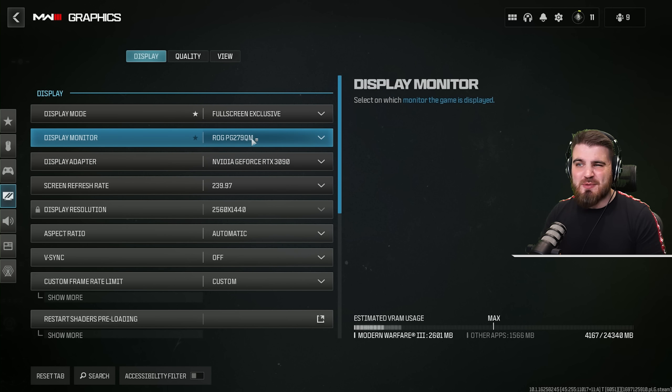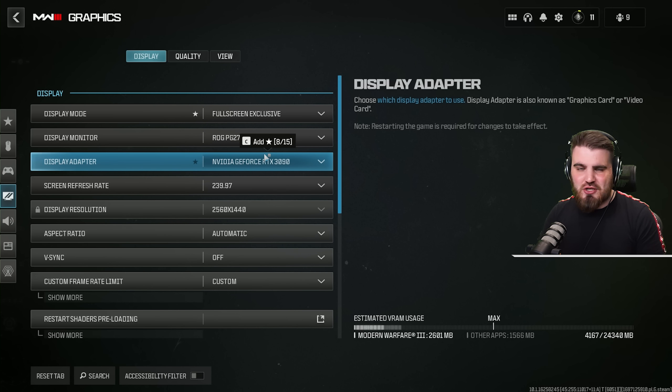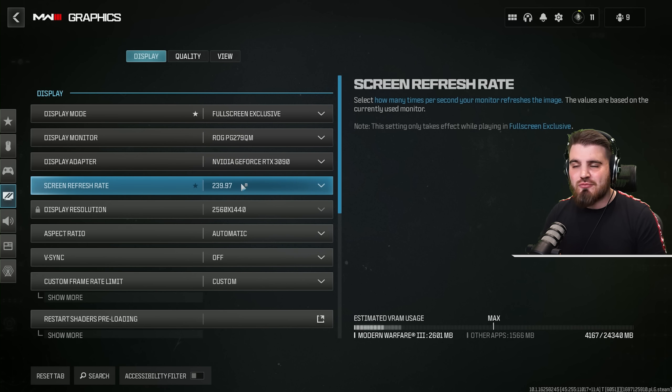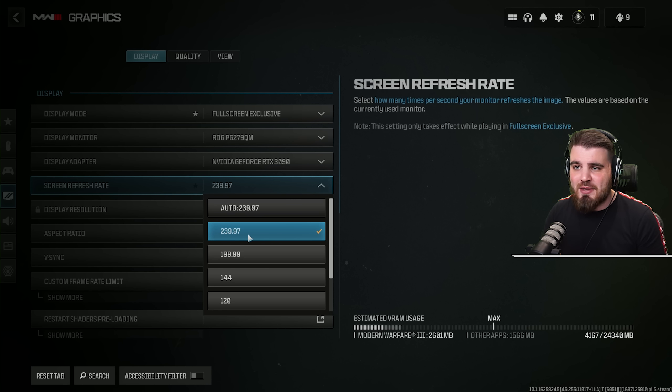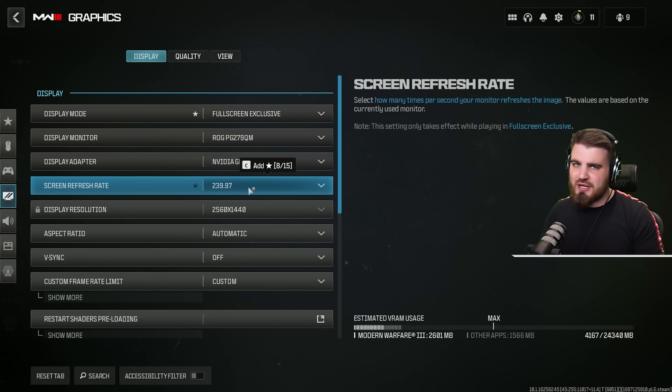Display monitor and adapter just needs to be set to the correct monitor and GPU — self-explanatory. Then screen refresh rate: make sure this is set to match the refresh rate of your monitor you're playing on. For me that's 240, so I pick the nearest number which is 239. You just want to pick whatever the nearest number is for your monitor.